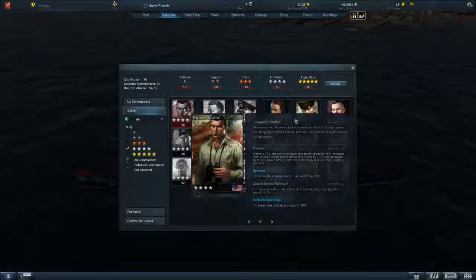Hawkeye - right out of the box. That's why James Doolittle takes a backseat, because the time it would take to level Doolittle to Hawkeye, you could spend about the same EXP to get Raymond Sprutz. Two Hawkeyes stacked gives you 400 meters - half a click. He also has Ground Service Training 2, which increases aircraft carrier deck reload time by 3%. If you throw him as commander, he'll statically give you a 3% better time - 7% less than Mark Mitchell. And he has Bomb Aiming Device, which increases dive bomber accuracy by 10%. Right out of the gate with 10%. Overall he is a good commander for a carrier because of the deck reload potential, Hawkeye, and the 10% dive bomber accuracy.